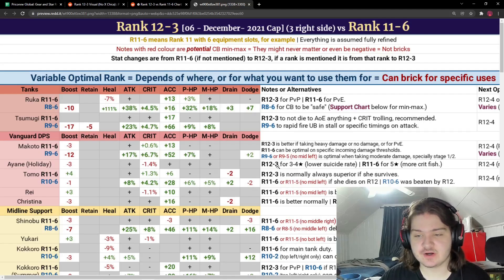For Christmas Ina (Holiday Ina), rank 12-3 is for three to four stars — lower suicide rate, meaning less chance of dying. Rank 11-6 is for five stars, giving a higher chance to crit-fish and survive longer. For Tomo, rank 12-3 is normally superior if she survives, and rank 11-6 is superior if she would die at rank 12 — so you just have to test the waters there.